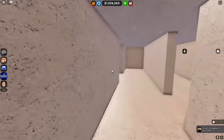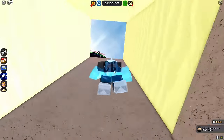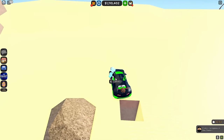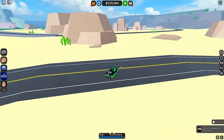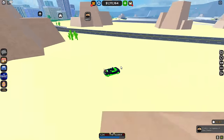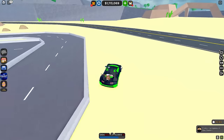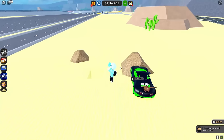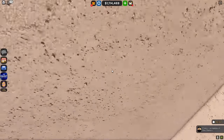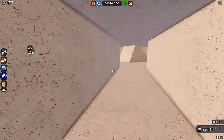Now let's go through this maze. Let's see if we can find some cactus eggs because I know that they're hiding here somewhere. Yeah, let's get this one — is it another maze? There we go.